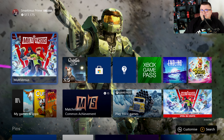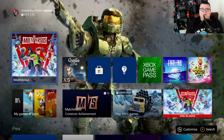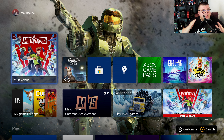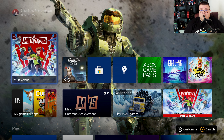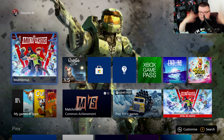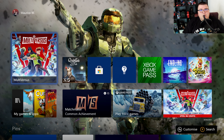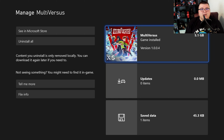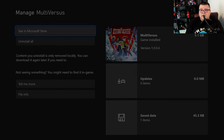Hey guys and girls, thank you for watching another episode of the Xbox Tester. My name is Maurice. Today we are going to play MultiVersus on Xbox Series S — it just released today. It's a completely free-to-play game, so if you don't have Game Pass or Xbox Live Gold, no problem. You can play this game completely 100% for free. Of course there are battle passes and stuff, but for a free-to-play game, it's good. The download is 5.1 GB.